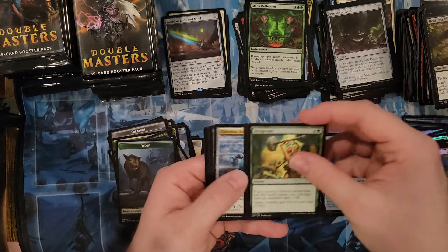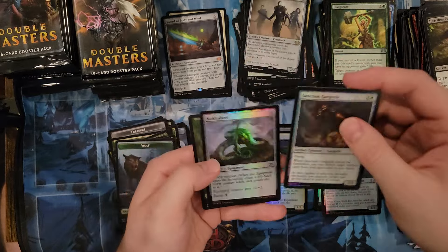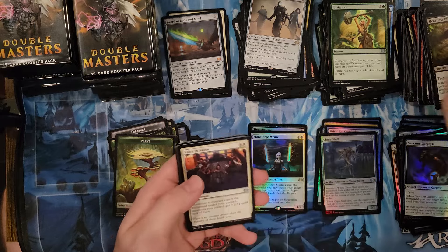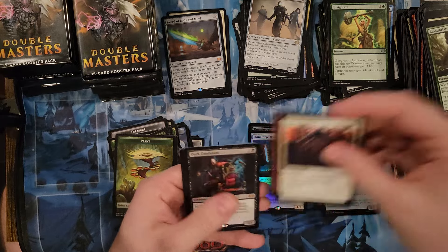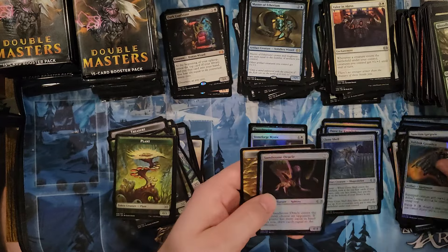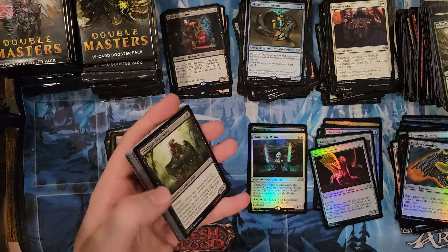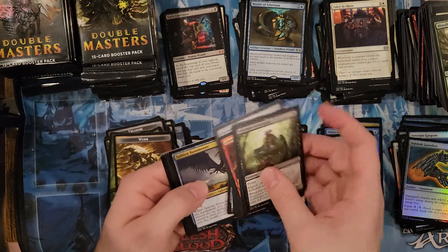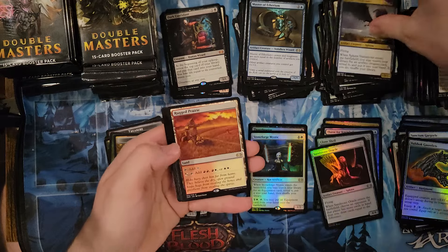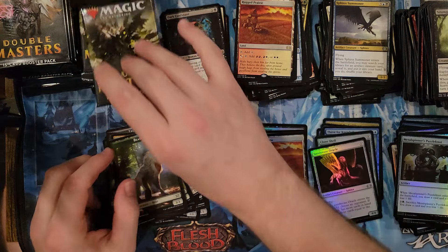I'm also going to take some of that Throne of Eldraine stuff down to Collecticon and see if I can get it sold for some premiums and dodge seller fees on TCGPlayer. If I can sell a foil Graveyard Trespasser there for $120 when it's $100 on TCG after fees, that's a huge win because I don't have to spend money or time shipping it out — I get straight cash in my pocket. Maybe I can trade up the card too.